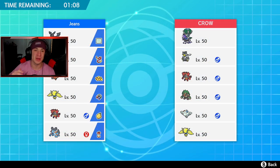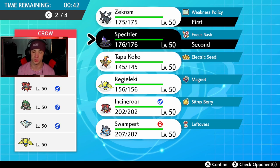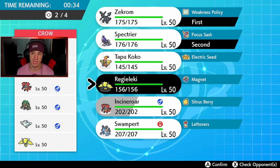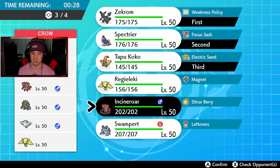First battle coming at you guys — going up against a pretty hard team with Shadow Rider Calyrex alongside Urshifu, Incineroar, Rillaboom, Togekiss, and Rillaboom. This team is very meta-heavy. I'm going to lead Zekrom alongside Spectra — we can actually proc policy with Bulldoze, which is nice. I do want to bring in Togedemaru to get those seeds in and get the electric terrain rolling.